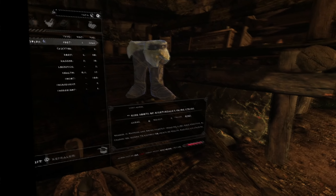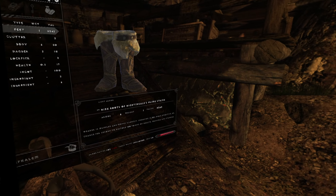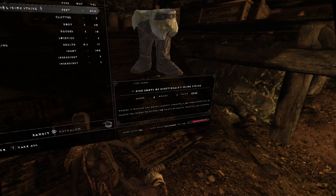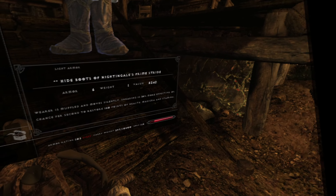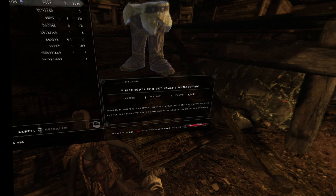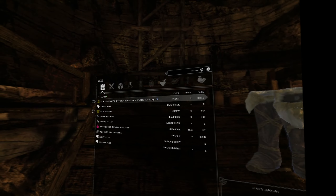Practically everything you find is magical. Oh my god, these are worth so much money! Nightingale's Prime Stride — worth 8,000. Wearer is muffled and moves silently. Sneaking is 35% more effective. 3% chance per second to restore your health, magicka, and stamina. These are incredibly good. What an awesome effect.